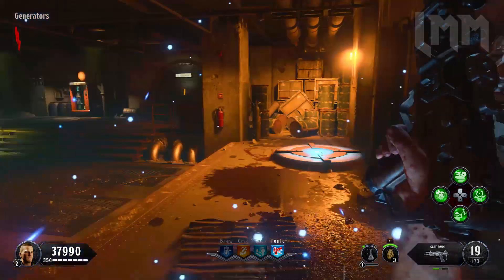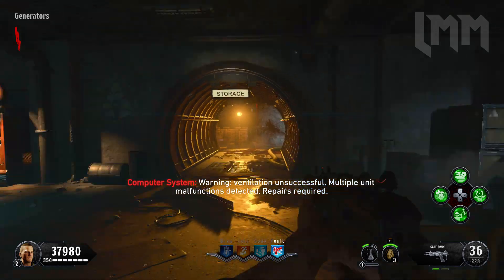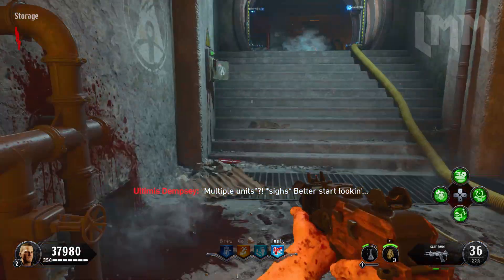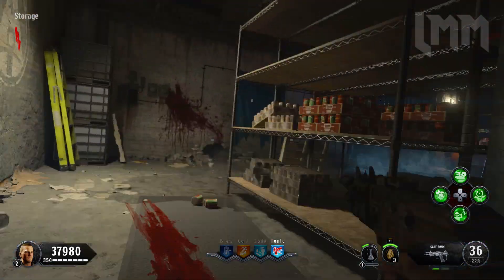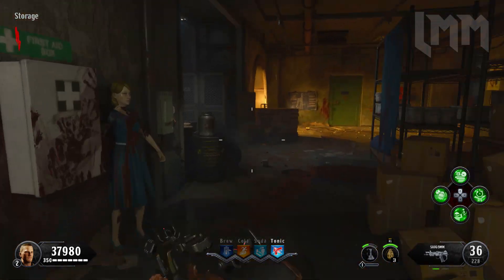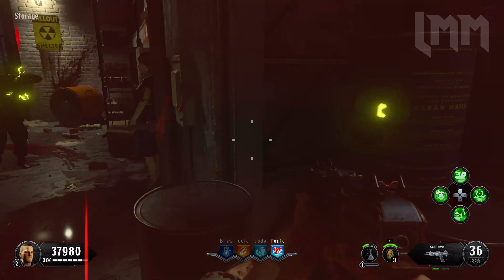Once you finish up the ventilation system, you actually want to head on into storage, which is just on the left hand side. It can be on the top of these canisters here. If not, it's going to be on the back of this metal shelf right here, right where I knifed. The last one I actually walked by — I knew it was somewhere on top of these canisters, but it's just there as you can see me picking it up. And I'm sort of running from the zombie here.